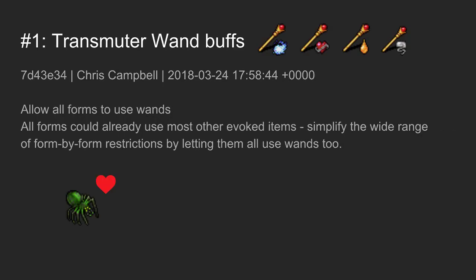The first one is the transmuter wand buffs. This was done only a few days ago. Basically it allows all forms to now use wands — that means spider form, ice beast form, blade hands, all that — and you can use your great attack wands, defense wands, and digging wands to play through the dungeon. Transmuter gets a significant buff in the early game because you no longer have to make that big decision between using a wand or using your forms.